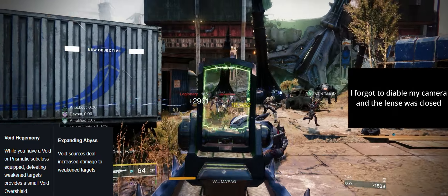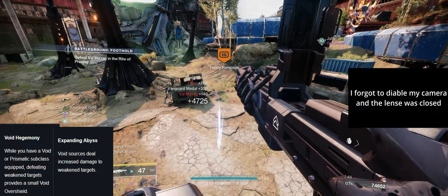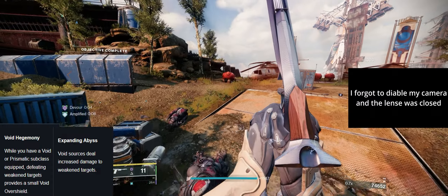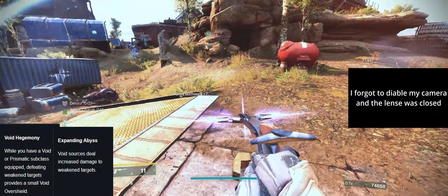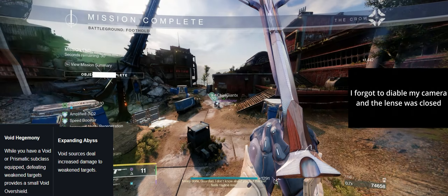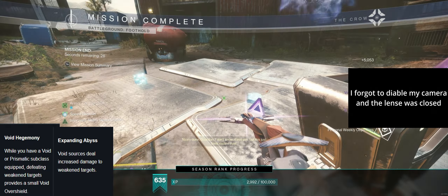Then we get into Expanding Abyss: Void sources deal increased damage to weakened targets. Again, an easy layup for Bloodline, as it's regularly weakening targets. Now those targets take more damage, making them easier to defeat, and therefore ensuring Void Hegemony has even greater uptime.